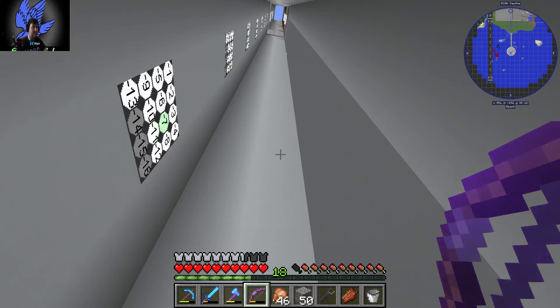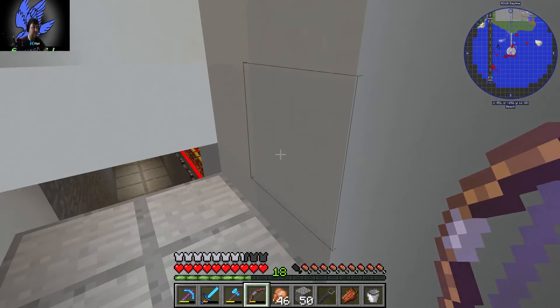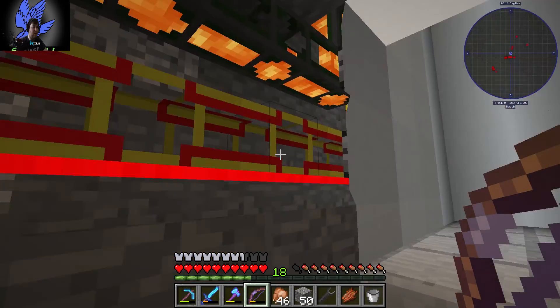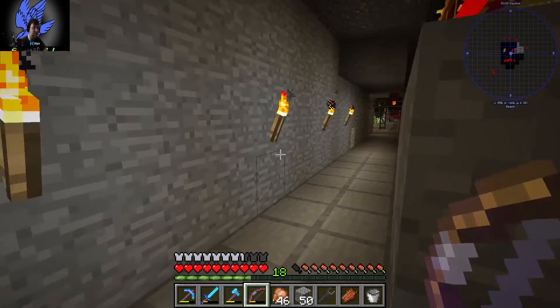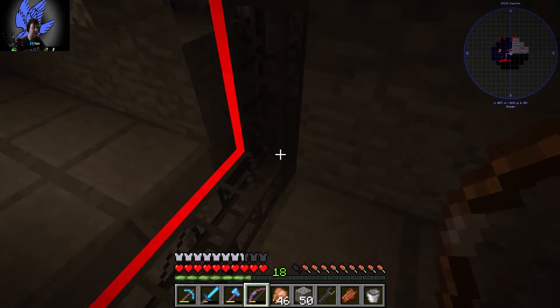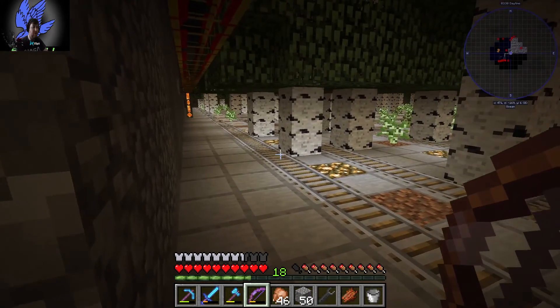It's a nice lift shaft here and there are pipes running along here. Behind that false facade there are pipes running - you can see them there. There's another running behind the lift and then they go up. This is where we're getting all our lava - it's coming up and through here. This is the system we use for cooking all the charcoal.